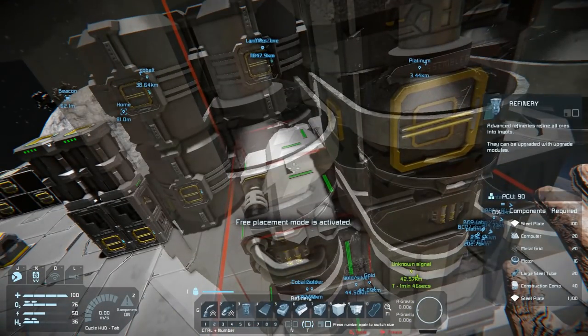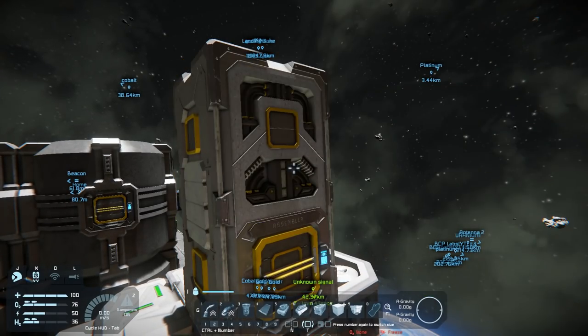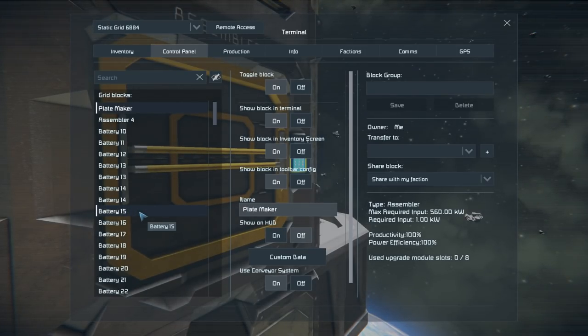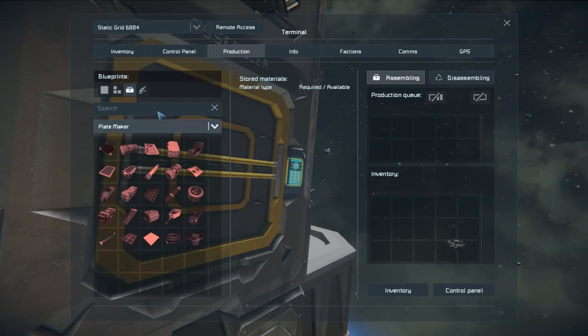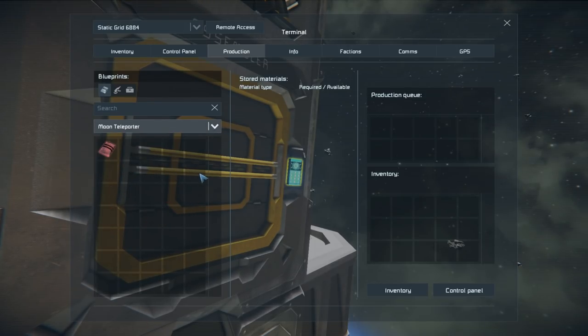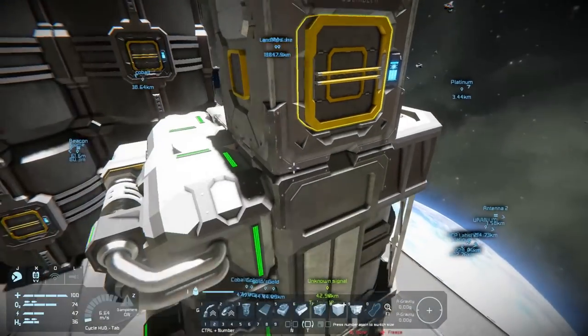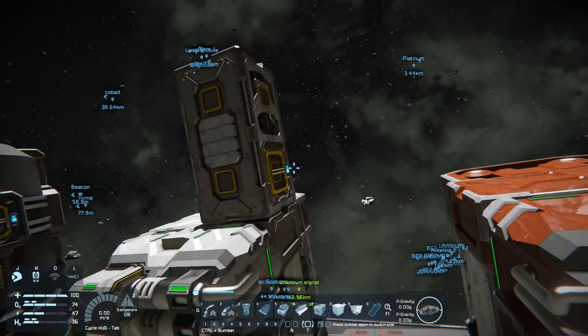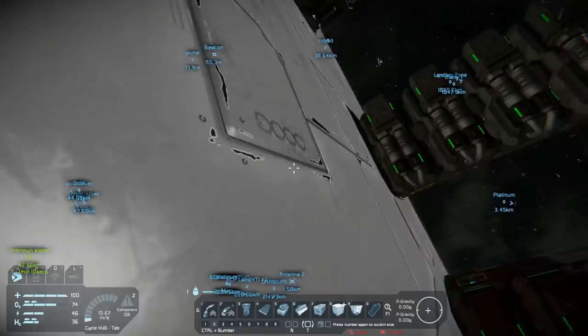I'll quickly change the color — Shift+B and middle click. I'm going to name this one 'Plate Maker' so I know which one it is. That way I can have this one going on auto, and when I go into production I can actually see it differentiated from everything else.